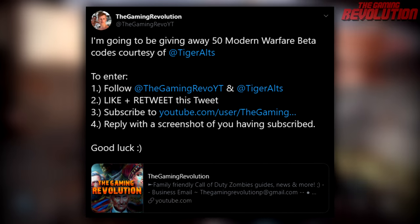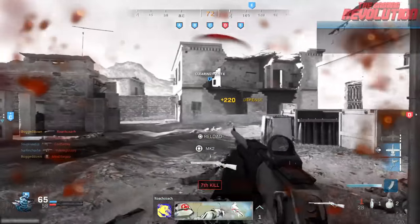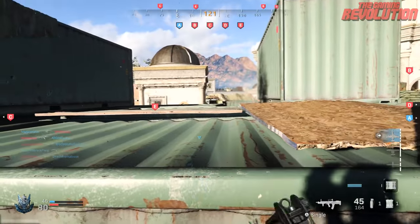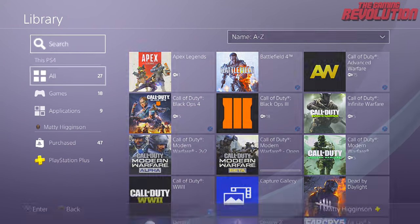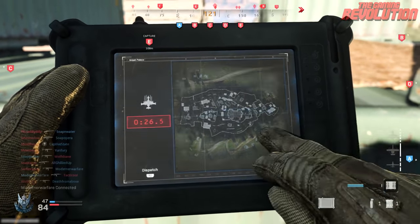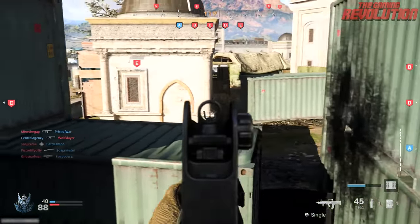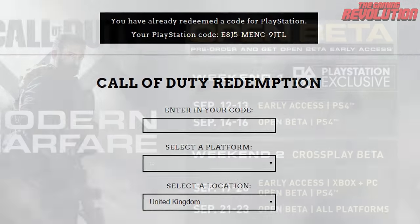You will actually be able to pre-download the Modern Warfare beta tomorrow starting at 10am Pacific Time. This is when digital pre-orders go live for Modern Warfare, so if you pre-ordered the game on the PlayStation Store, you'll just be able to search your library to go ahead and get that. However, if you have pre-ordered via a digital store, Activision will be emailing you codes at around 11am Pacific Time. If you go to callofduty.com/modernwarfare/beta at around 10 to 11am Pacific Time, that is when you should see your redeem code showing up on the website.